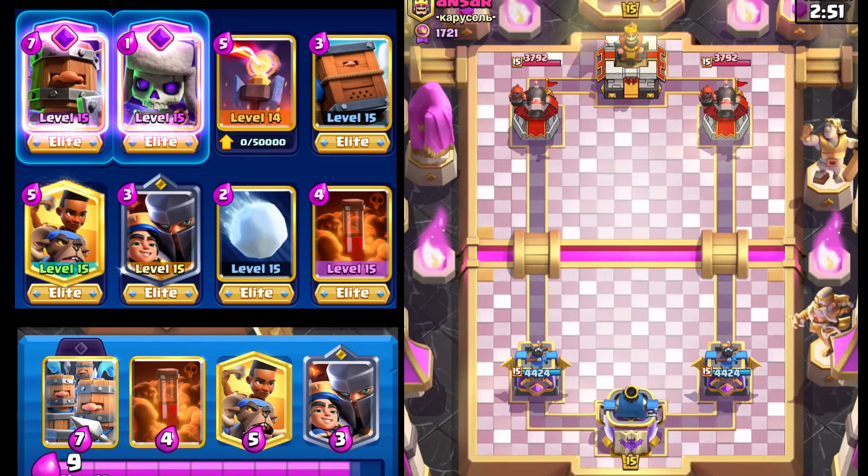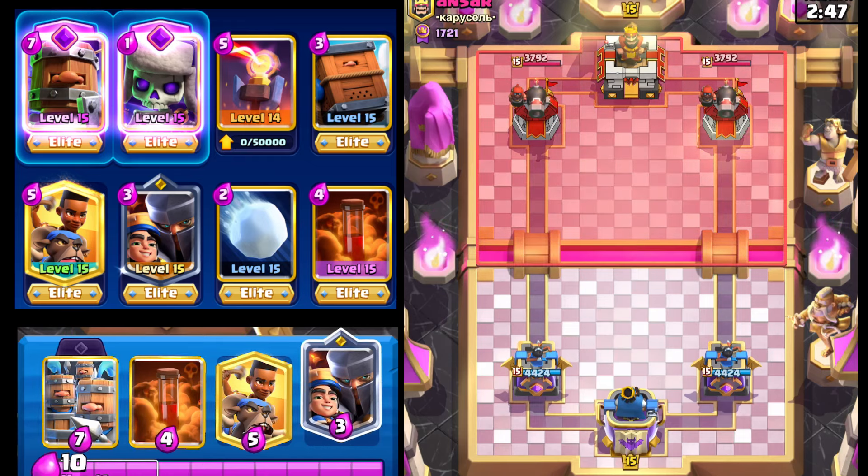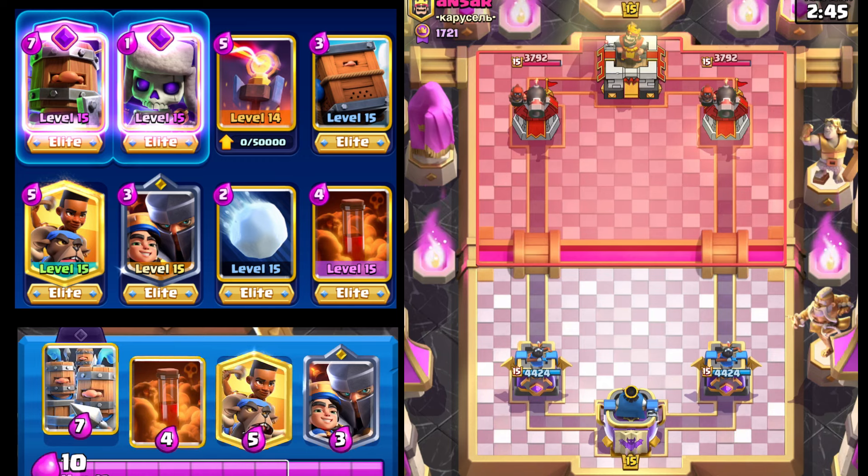Let's hop into another match here. Our opponent's got the Cannoneer, which is good for us potentially because we have the Road Recruits and we have Battle Ram. If our opponent doesn't want to do anything, we'll cut back and come back when he does decide to do something.